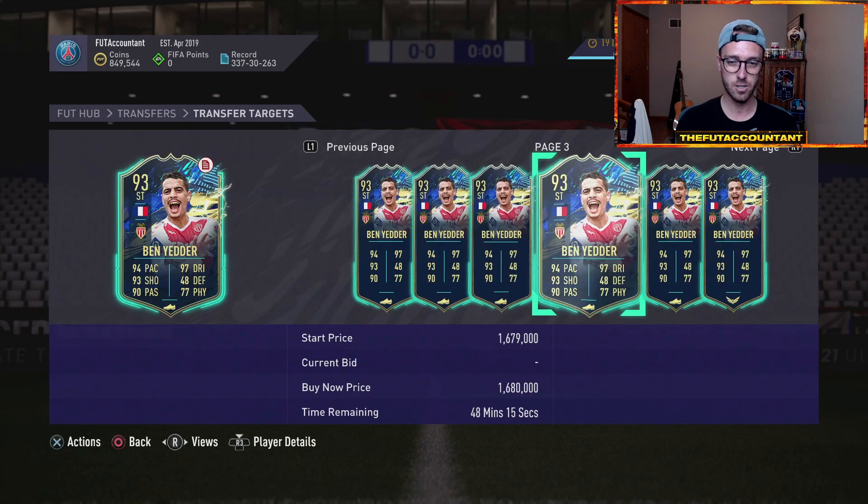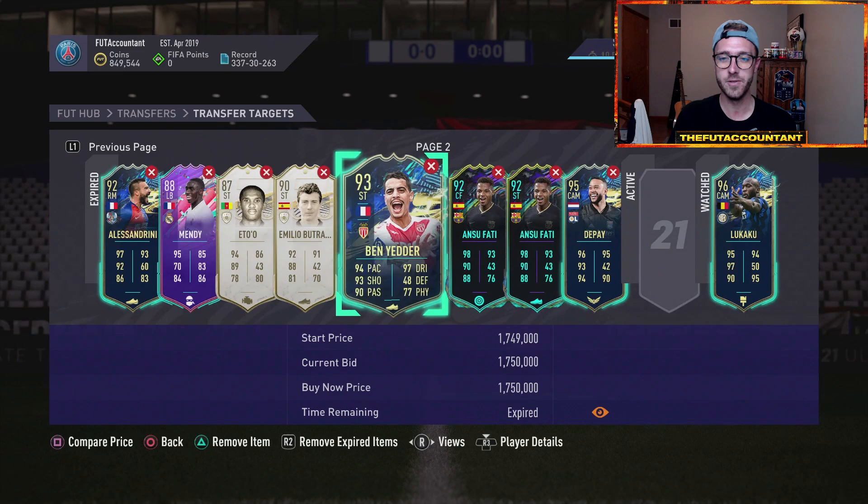But if you find some really rare cards like this Ansu Fati — there's one at 900K sitting right now, and then mine is the next cheapest at 930K — that is perfectly what I wanted to happen with that card. This Ben Yedder was just down — he still is, under 1.7 mil, which is crazy. He was 2.2 mil yesterday.